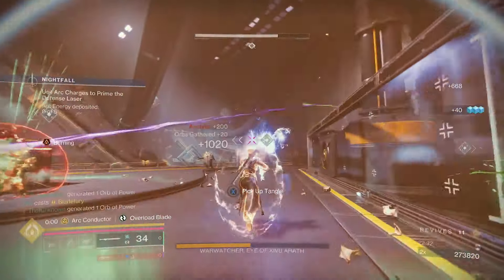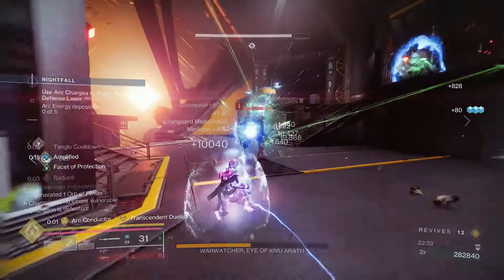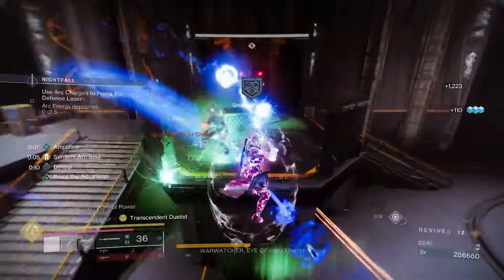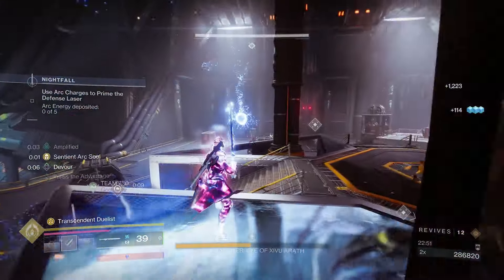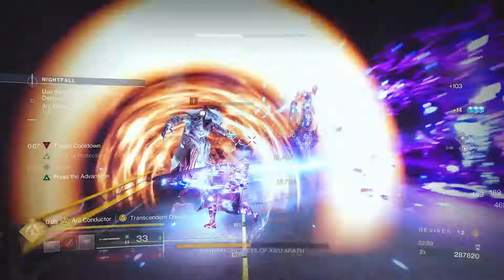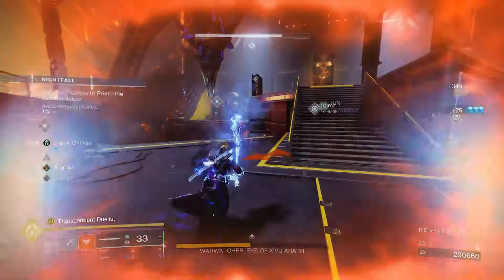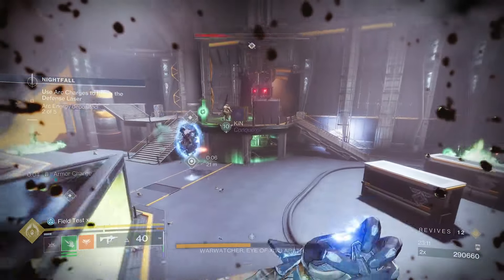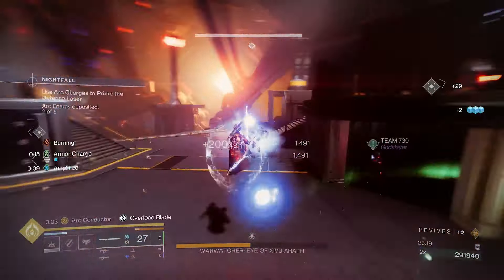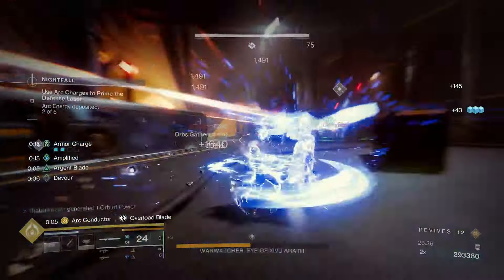The gameplay loop is simple: consume your grenade to get the arc soul and drop a Bleak Watcher turret, then do a heavy attack with the Ergo Sum to activate Arc Conductor. The heavy attack doesn't need to hit an enemy — you can do it behind cover — but you must have full sword energy or Arc Conductor won't proc. Once Devour is rolling, you can run in. Use Phoenix Dive to arrive at full health. Keep swinging your sword, and whenever you're back to full energy, consume your grenade again, throw another Bleak Watcher, and reset your arc soul timer.